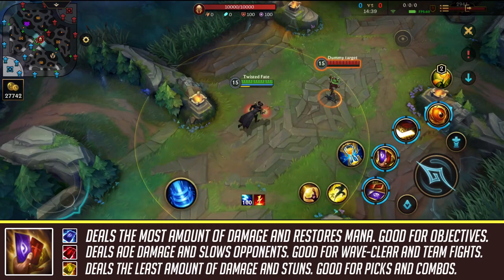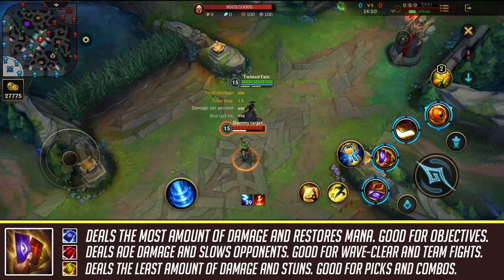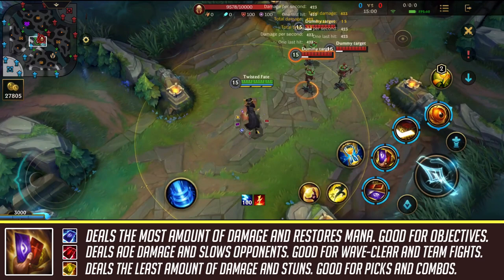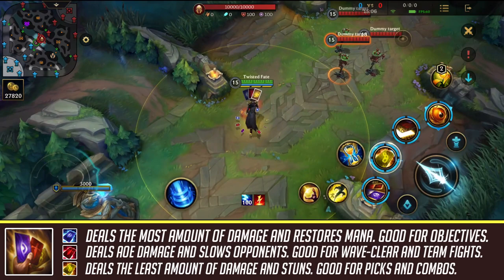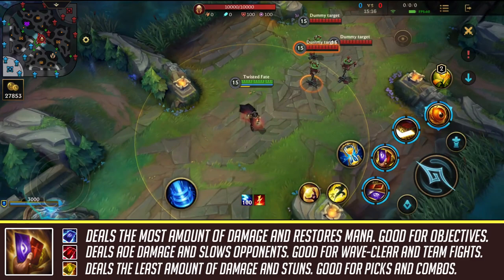The second card is Twisted Fate's red card, which deals AoE damage in a certain area. If I place a few enemy dummies and use the red card, it deals damage to all dummies around it. This makes it great for wave clear or for teamfights where enemies are grouped up, since it also slows them. It deals slightly less damage than the blue card, but it's excellent for AoE damage, grouped enemies, and clearing minion waves.